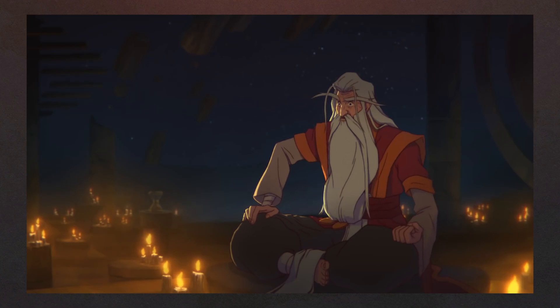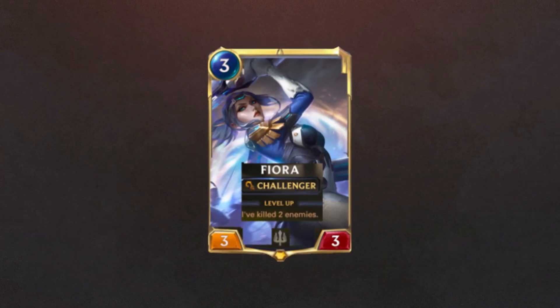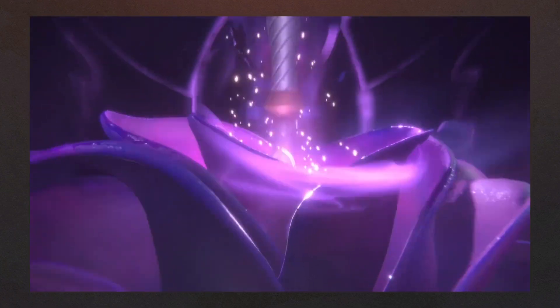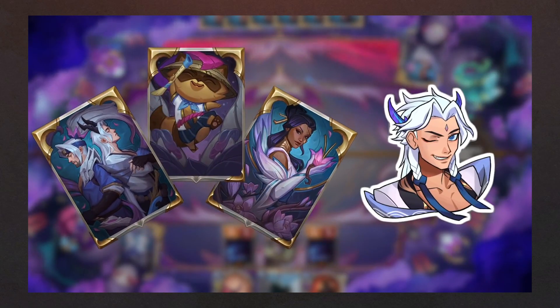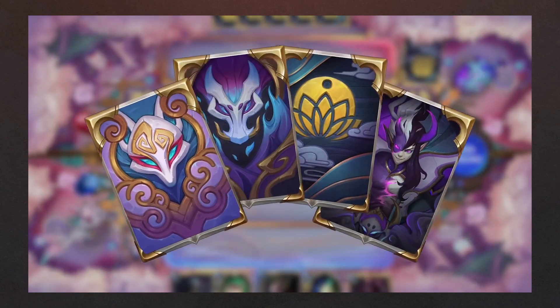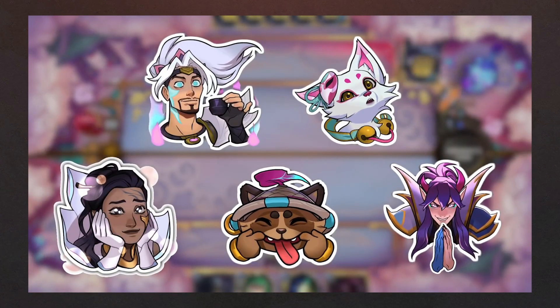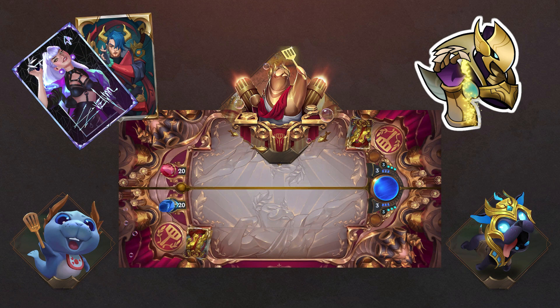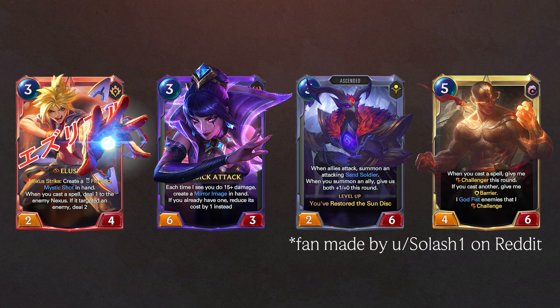As we approach May, the community has started to speculate how skins are going to work in the game. Are they just going to be new art placed on top of the cards? Are we going to get a new level of animation? Will we see other cosmetic items releasing alongside them? Currently, we are unsure of how these skin drops will work and what will be released alongside them. However, if we look at the current cosmetics available in the game, we can get an idea of what is most likely going to happen. Before we get into the card skins and what they will entail, let's look at the other cosmetic items that will most likely accompany them.